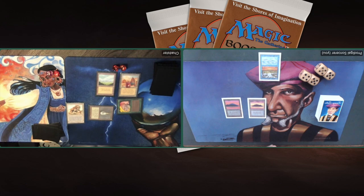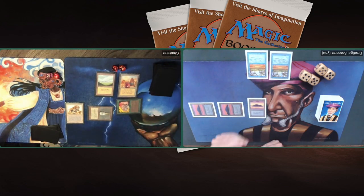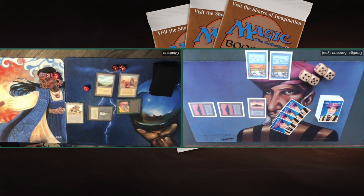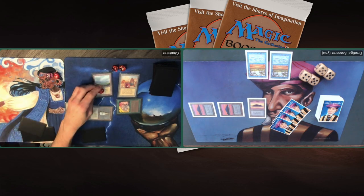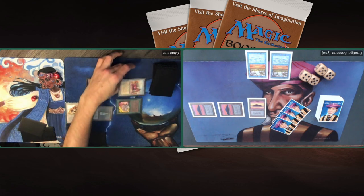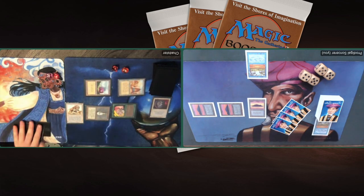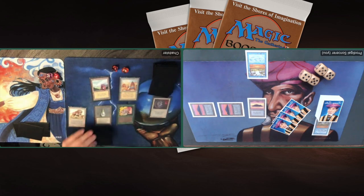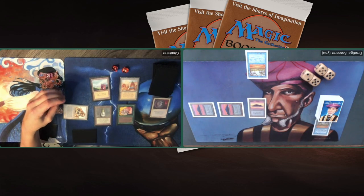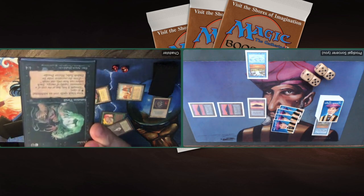Chad has some ramp going on — a Plains, an Island, and green mana from the Llanowar. He's really ramping up playing a Savannah Lions and attacking me with the Llanowar, so I drop to 19. Early pressure from Chad and I really need a creature to block. I'm tapping two blue playing another Phantasmal Terrain targeting his Plains and turning that into an Island as well. In response Chad taps his Plains for white and plays a Disenchant on the Phantasmal Terrain that's on the City of Brass — makes sense, so he can make every color of mana again.